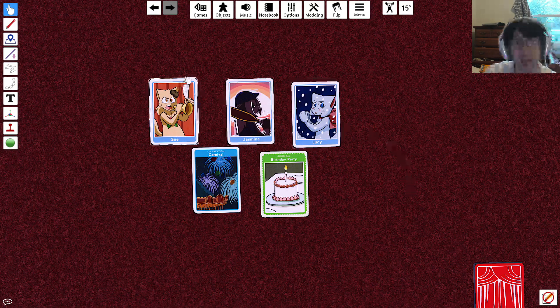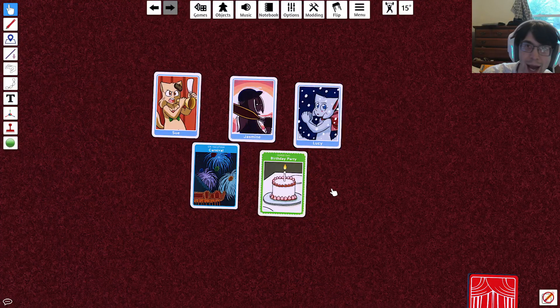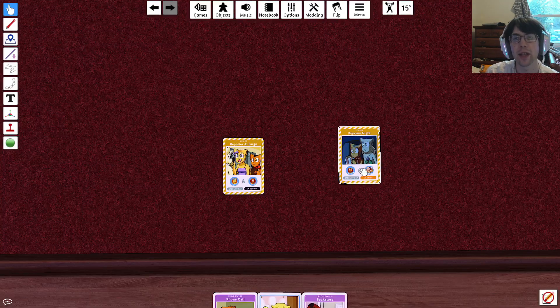As you can see here, we have Sue, Jasmine, Lucy, the carnival as our location, and the birthday party as the event card. The next thing that's going to happen is that each player is going to receive five cards — three of the red cards and two of the yellow cards, which are script cards.